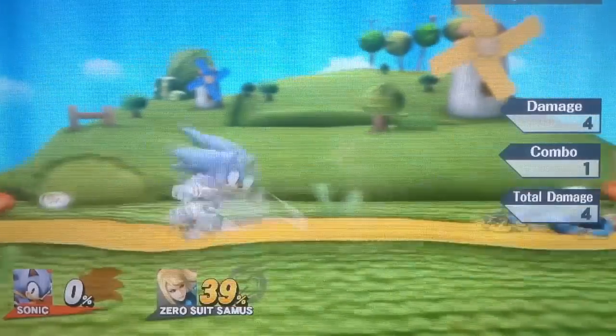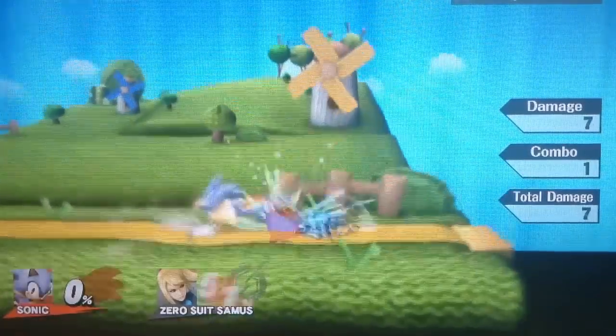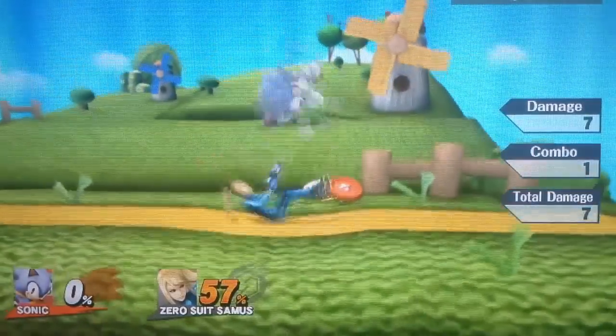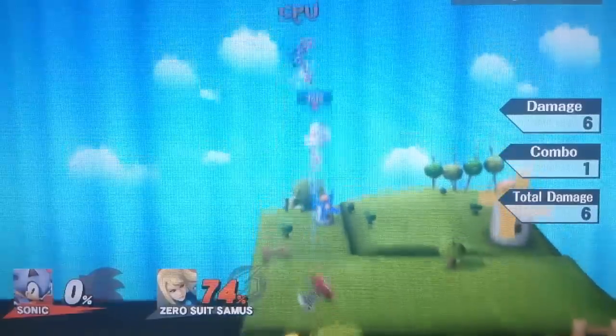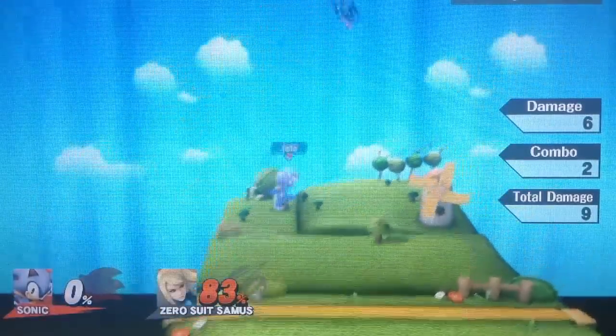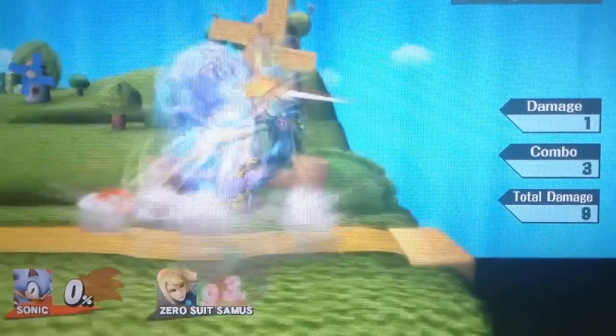Down throw will be one of your most used throws. With this you can usually go down throw into a dash attack, and then go for some other moves like down throw into a pivot smash if you're lucky, or into an up smash. Down throw isn't the best combo throw because it won't combo into two or three moves, but if you do want one good hit after a down throw, this will definitely be your best throw.